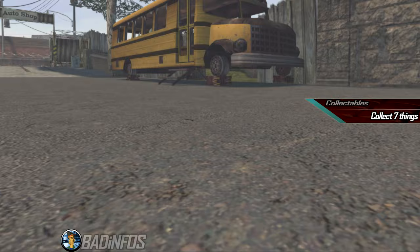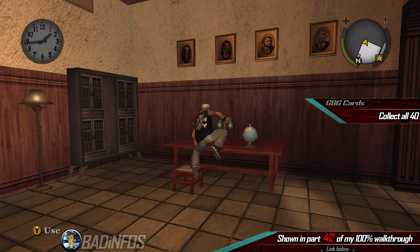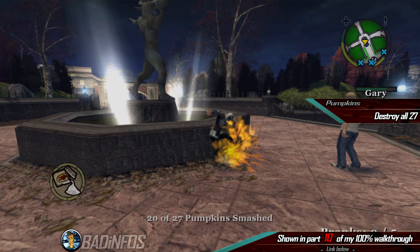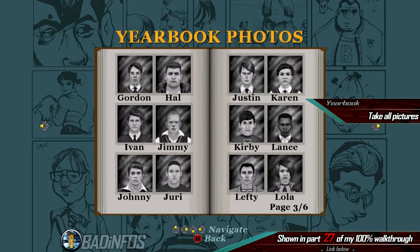Number 7: the collectables. We have to collect 7 different things in the game — all locations will be in my walkthrough video. Collect all 75 rubber bands, all 40 GNG cards, smash all 25 garden gnomes, all 25 pumpkins, all 19 tombstones, collect all 6 transistors and deliver them to the bum so you can learn all fighting moves, and finally collect all pictures in the yearbook album by finding all the listed students.